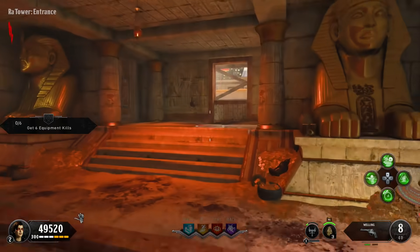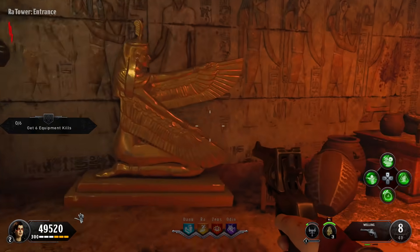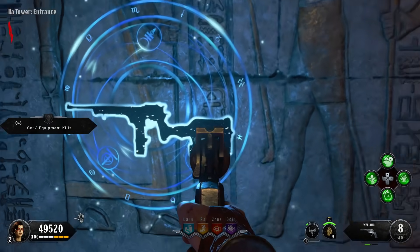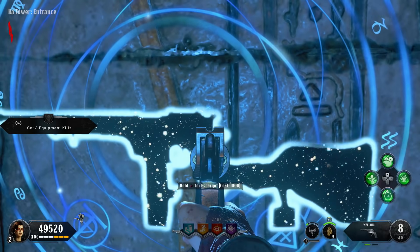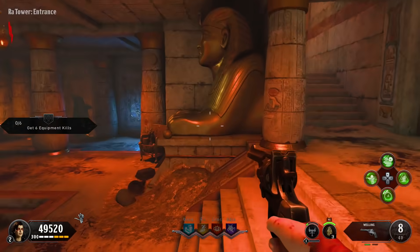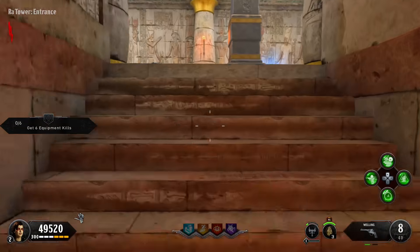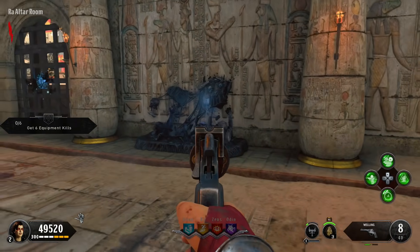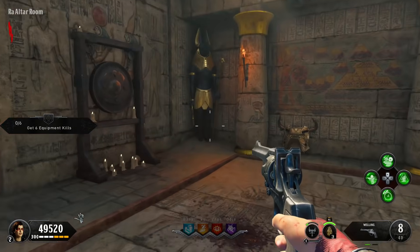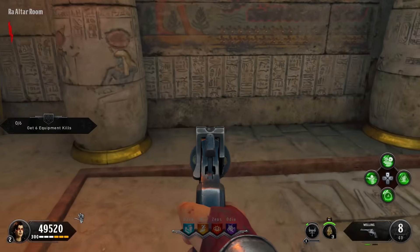You're immediately in the Egypt part of the map — the Raw Tower. This is the entrance to the Raw Tower. You've got sphinxes, a little pond, hieroglyphics — you can obviously tell you're in an Egyptian setting. There's a wall buy here for the Mauser — the Mauser automatic. There are stairs leading up to another floor on your right. Going up, you'll see a mystery box location and a shotgun wall buy. There are also shield parts in this room — just one shield part, located somewhere here.